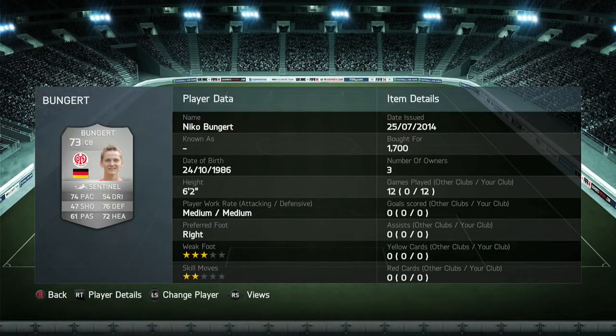Moving on to my last center back, it's going to be Bungert. This guy has a 3-star weak foot, 2-star skills, 6'2", player record medium-medium, and I picked him up for 1,700 coins. He has great pace, great defending, is pretty good in the air, and pretty good at clearing as well.